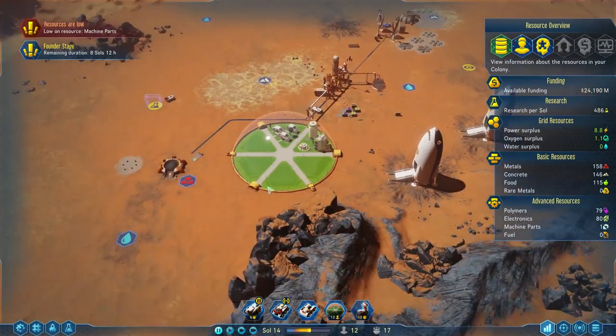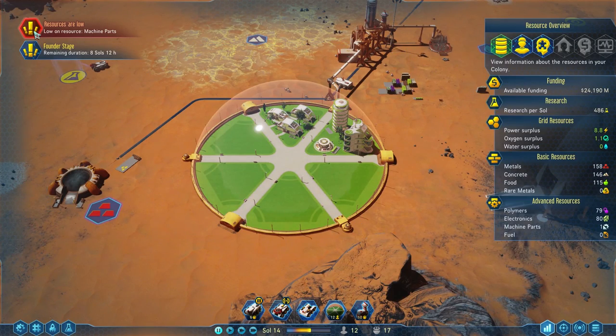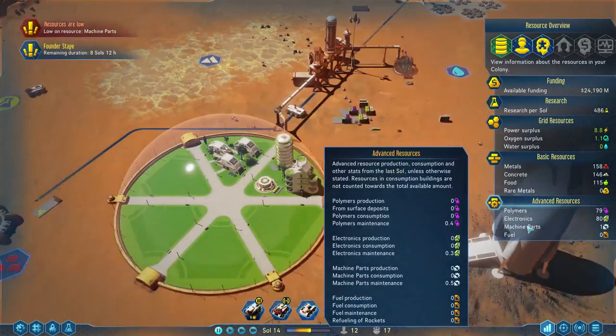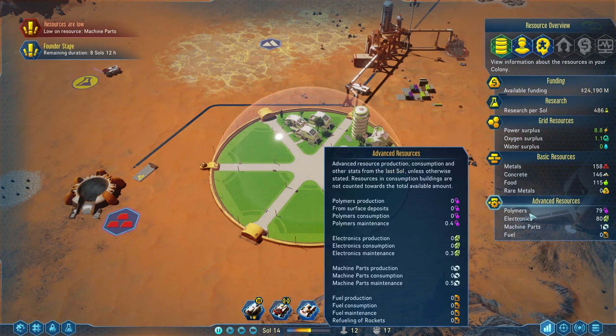At this point, we actually have people living on Mars, but we're running into our first issue. We're running low on machine parts. Our last supply ship, we brought plenty of polymers, plenty of electronics, but I didn't bring any machine parts. Instead, I did bring a machine parts factory with us so that we can start producing our own. But we're running really low — we gotta start doing that right away.